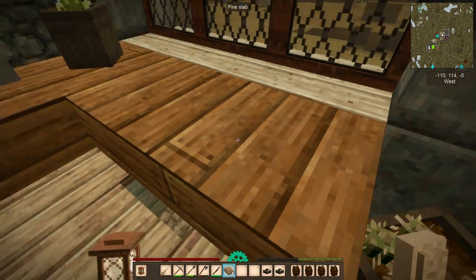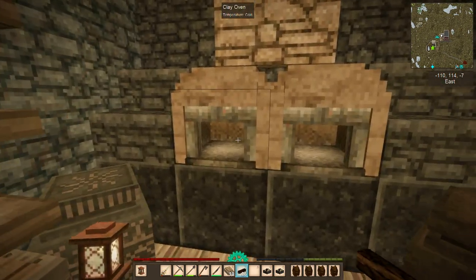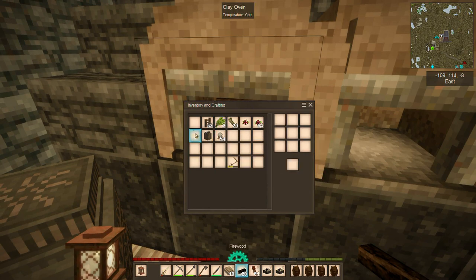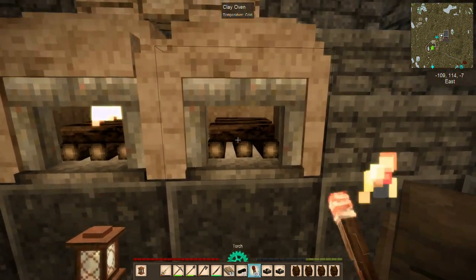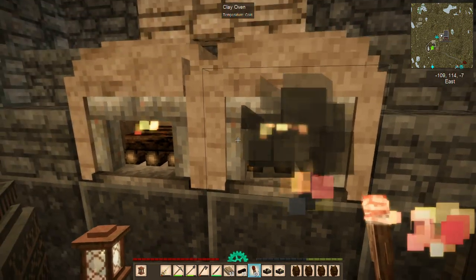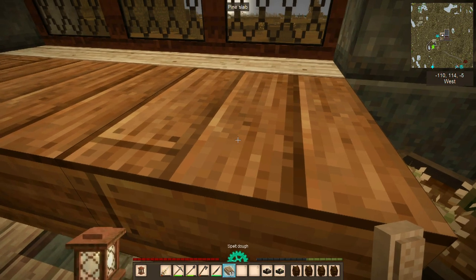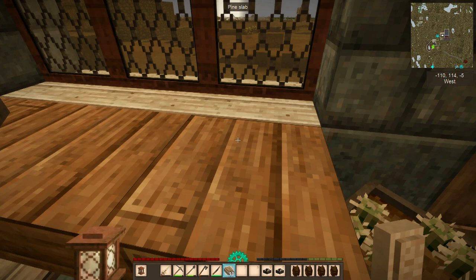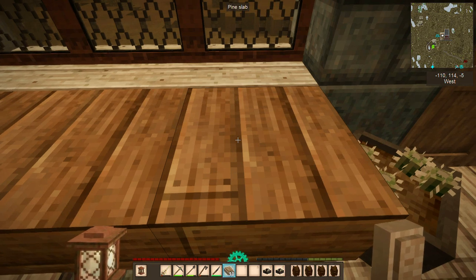That actually sounds like a neat way to do things - you actually have to put your wood into the oven first like that, and that will heat up the oven. Once the fire has burnt out, that's when you put your stuff in to bake. It does say we're supposed to shift-click the dough down, and we should be able to use spelt - you need to be holding at least two dough in your hotbar, which I am holding ten.